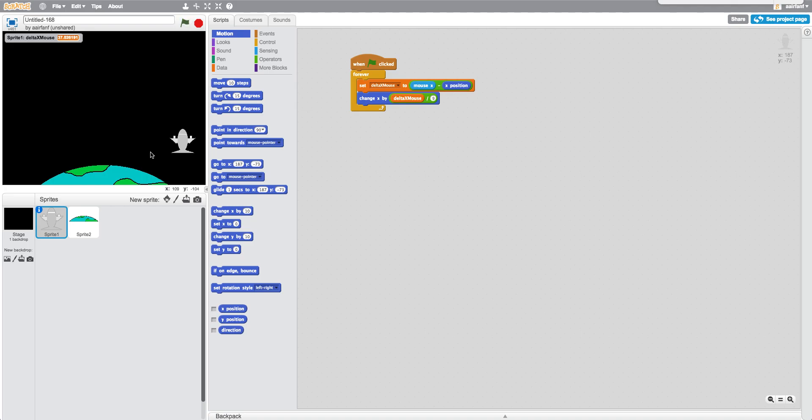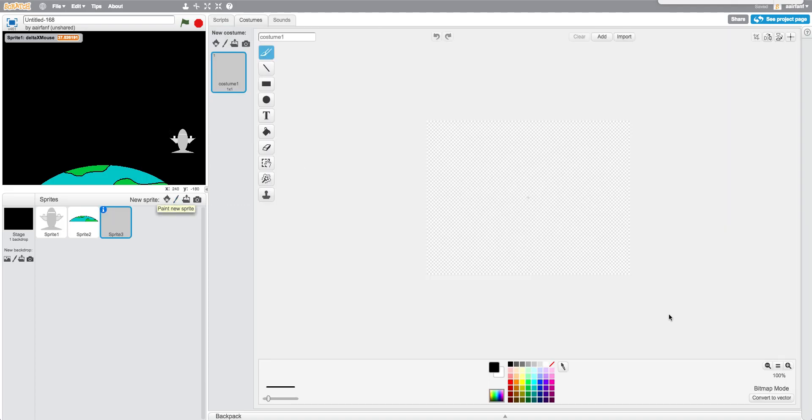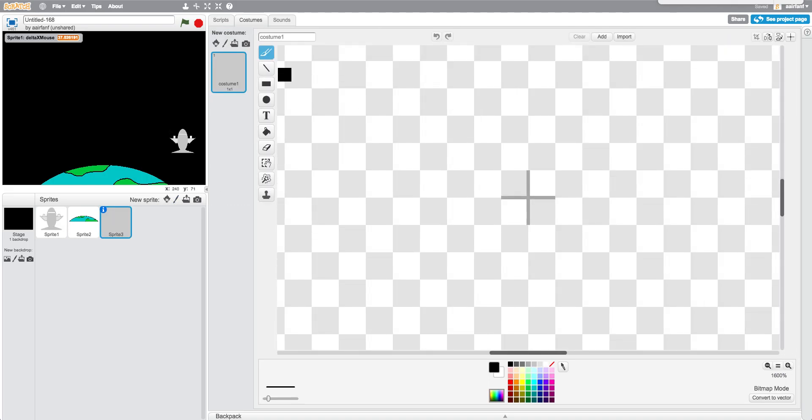Today we're going to be adding bullets, and you're going to be able to shoot bullets with the spacebar. The first thing we want to do is create a new sprite. We're going to zoom in, make sure it's on bitmap, and with the black tool we're going to shrink it down all the way.